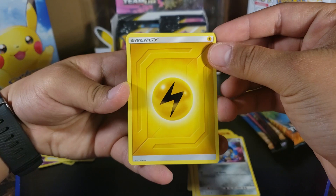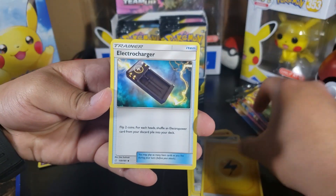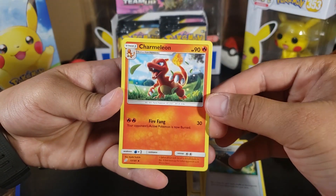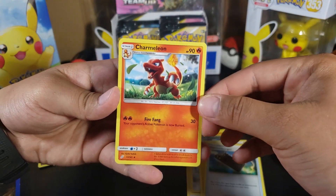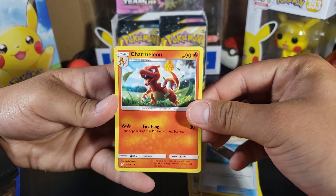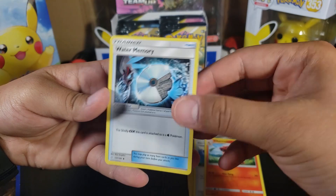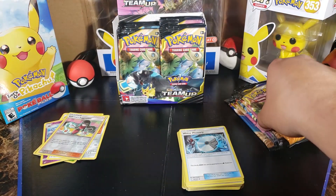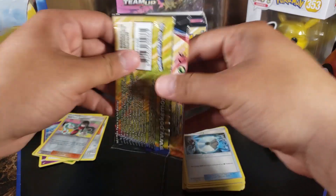We also got Lightning Energy — wait, Electric Energy — Electro Charger, Charmeleon, and Water Memory for the last card. Now we are on to the fourth pack.